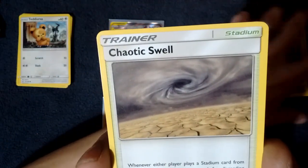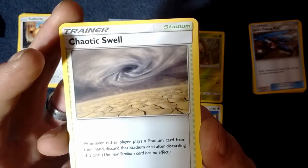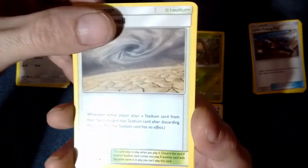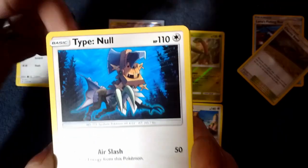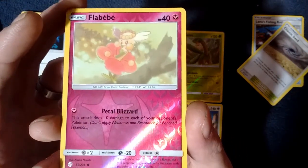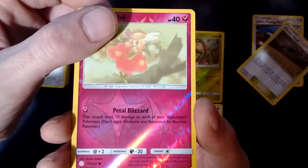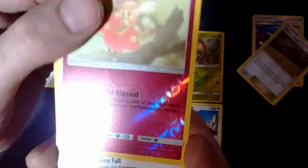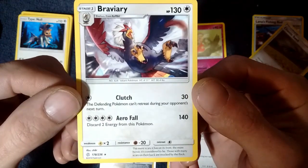Chaotic Swell — I don't have many Stadium cards. Whenever either player plays a Stadium card from their hand, discard that Stadium card after discarding this one — that's different. And we have a Type Null — I'm not sure what that is, that is an interesting looking Pokemon. Synthetic Pokemon. The Reverse Holo is going to a Flabebe — Petal Blizzard, this attack does 10 damage to each of your opponent's Pokemon. I like that, it fits well with one of my upcoming strategies. And the Rare is going to a Braviary — that is really, really cool.